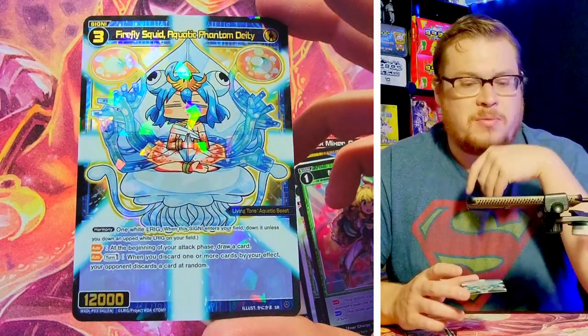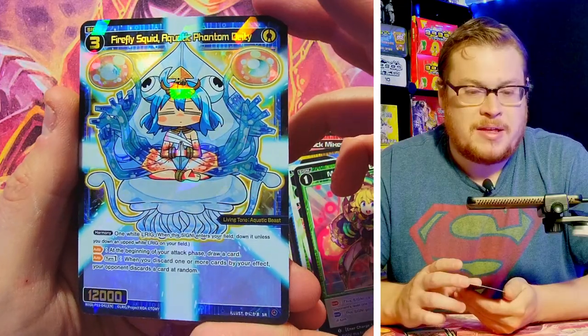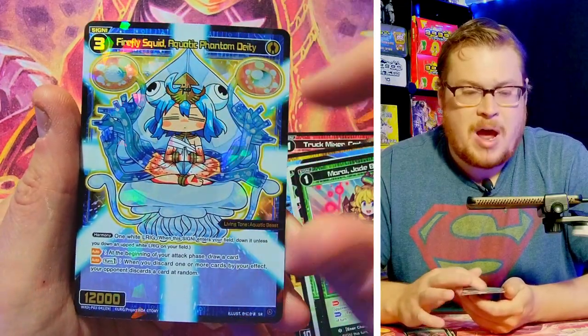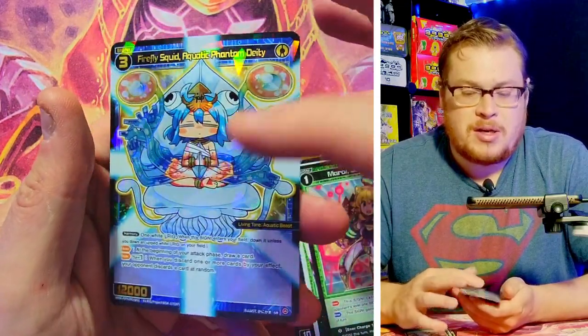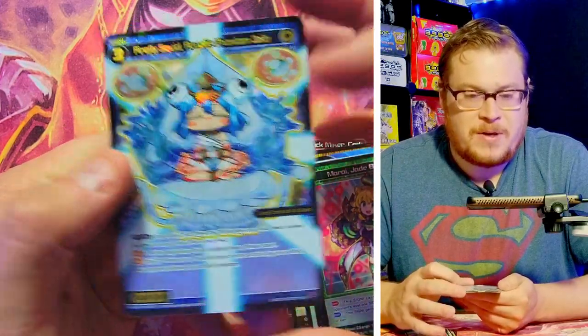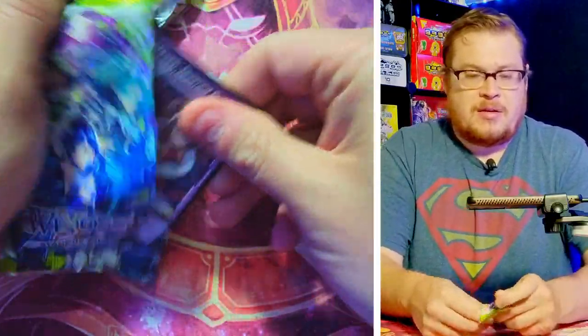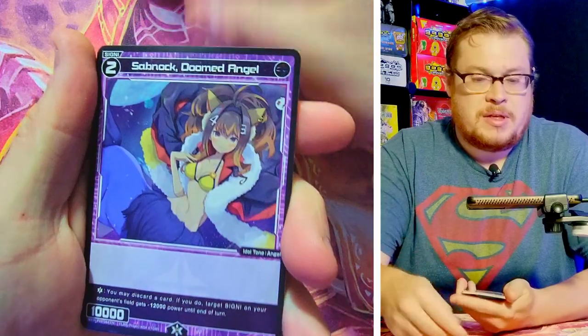Oh, that one is cool — Firefly Squid Aquatic Phantom Deity. That's a nice card. I know there's a secret or parallel full art of this that actually goes for a bit of money, so I'm not sure about just the regular foil on this one. But it's a cool card — I like the art styling, this chibi form. I'm not always a fan of it with this artist but this one actually does really well. She's like sitting on a jellyfish — not bad!